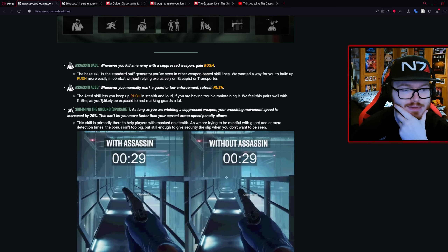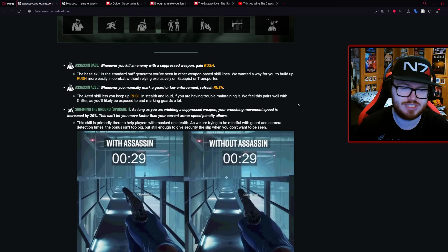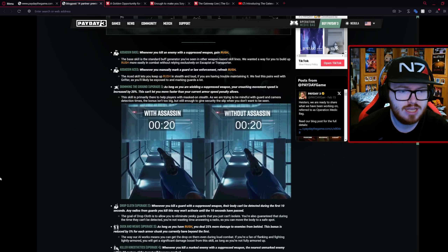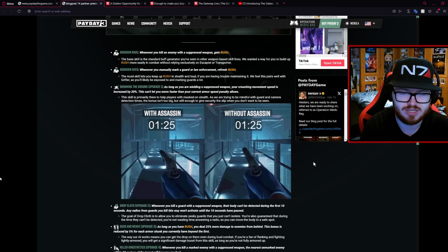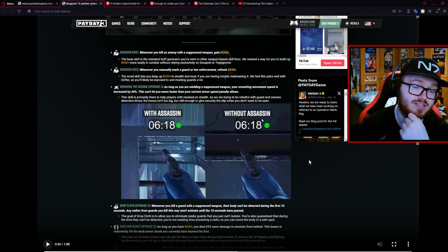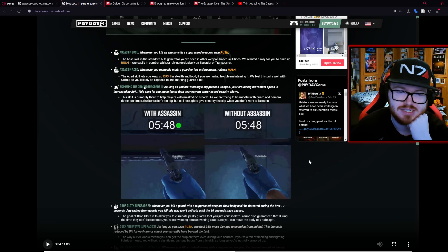We then have the first main skill in the line — Skimming the Ground. As long as you are wielding a suppressed weapon, your crouching movement speed is increased by 20%, but this can't let you move faster than your current armor speed penalty allows. It's obviously designed for only having your mask on, but if you look at the video you can see that with or without that perk it doesn't really make a great deal of difference. That doesn't look like a 20% increase — if you look at how long it takes without it, it's just over 6 seconds, and 20% of that would leave you at about... I suppose it's not far off but it just doesn't look that much faster.